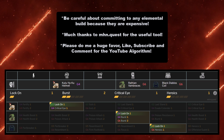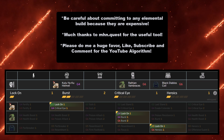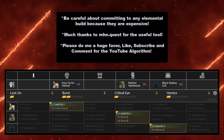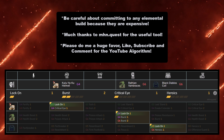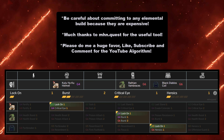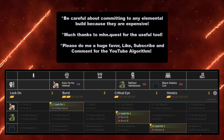Much thanks to mhn.quest for the useful build tool — I'll have the link in the description, and I also have a video on it. It's a fantastic tool that lets you look at useful infographs and plan builds. This video took forever to make, so please like, subscribe, and comment for the algorithm. Good luck on your grinds — hopefully this guide helped you with all the pathways for elemental weapons and attacks in Monster Hunter Now. I'll see you in the next video.